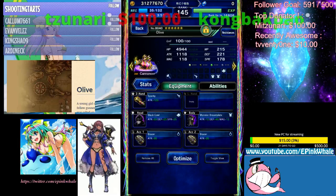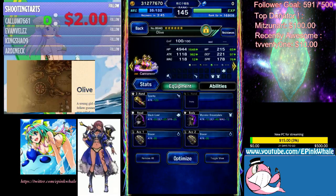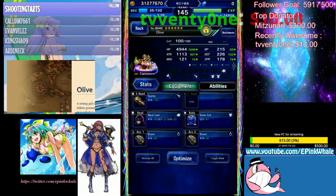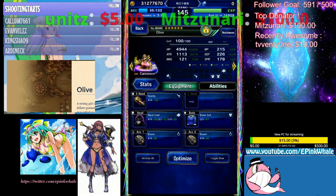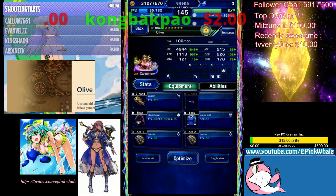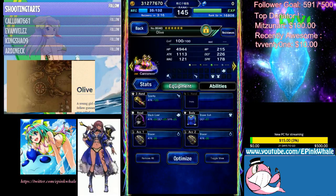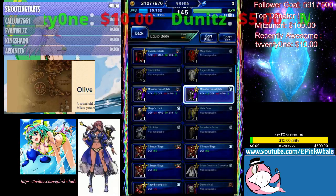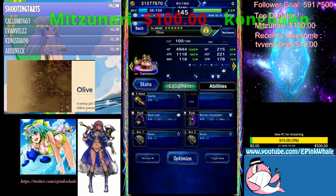Now what would happen if I switch Monster Breastplate for Bravesuit? Bravesuit gives you 15% attack, as I just showed. So it's 1118 now — it's lesser. Why is it lesser when you actually get a lot of bonus from it? It's because of the way double hand works. The more attack on your gear, the more attack you get on the unit. So for a double hand unit, Bravesuit is not gonna be the best in slot. It's actually gonna be something that looks quite small — a 12 attack Monster Breastplate — because you get more attack from it on gear.